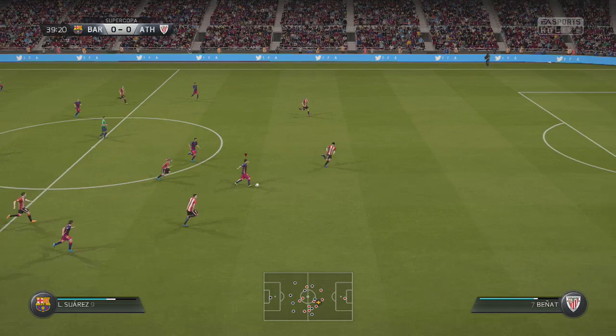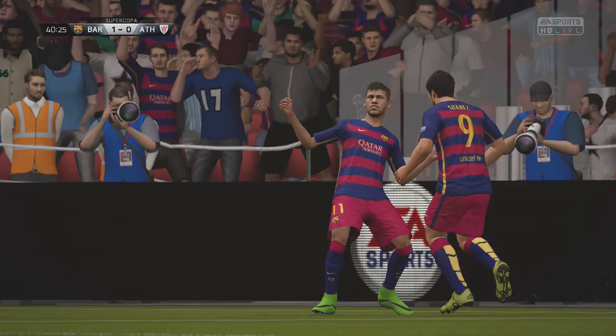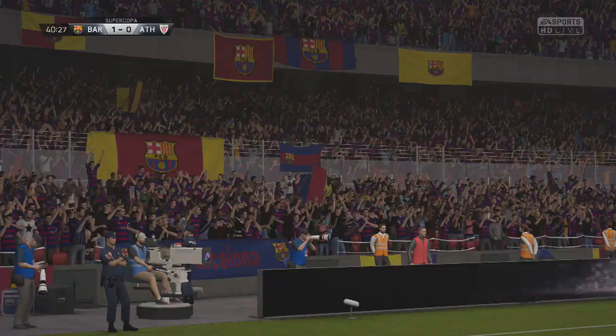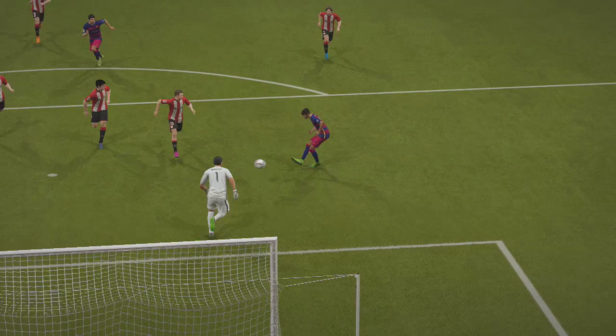Sergio Roberto will be starting in the central midfield position with Sergio Busquets and Andres Iniesta. Bilbao have a pretty strong lineup also starting the 4-3-3. In the 38th minute, Sergio Roberto is on the ball, plays it to Luis Suarez, who looks to get around the defender before playing it to Neymar. He's 1-on-1 with the goalkeeper — and look at that finish from the Brazilian! He just finessed it into the back of the net — a fantastic, simple finish.